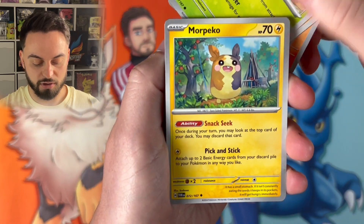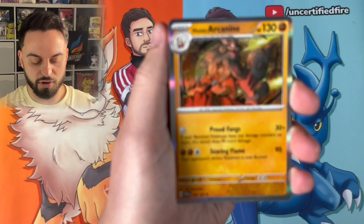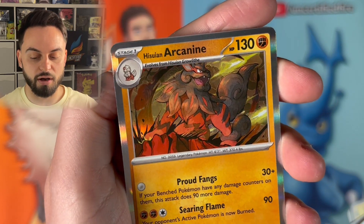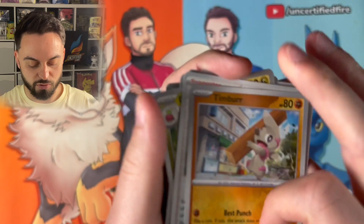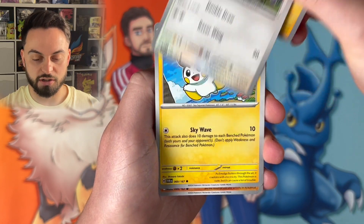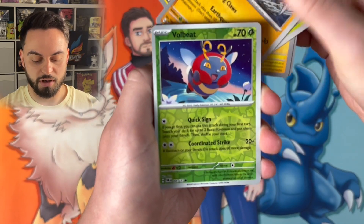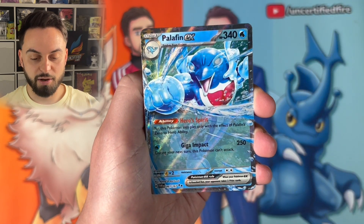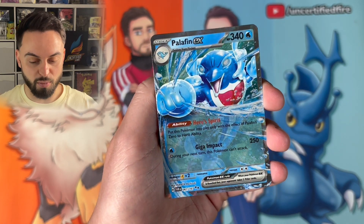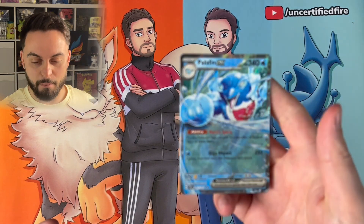Kadabra, Huluncha, Tangrowth... Let me know in the comments what cards you're hoping to pull from this set. We've got Hisuian Arcanine — one for Red even though he's not here — that is absolutely epic artwork to be fair. That's the sort of artwork we should have got after Legends Arceus. We have Heliolisk — not the Jesus card this time — a Hisuian Growlithe to go with the Arcanine, Frogadier, and a Palafin ex! That is wicked — I've got two of those now, I probably only need one more to start playing the deck.